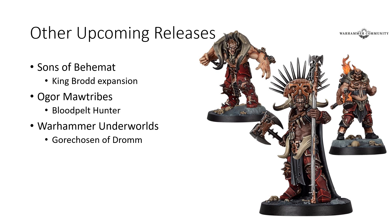Warhammer Underworlds is getting a new warband in the Gore-Chosen of Drom. It's a Khorne warband, so it's Chaos. The motifs here include no shirt, fire, spikes, and the color red — it's really just nice to see, and that's a really unique style for these kinds of warbands. Definitely can't have too much of that.